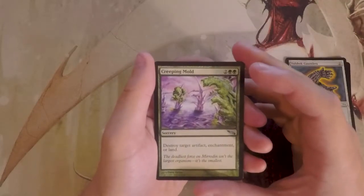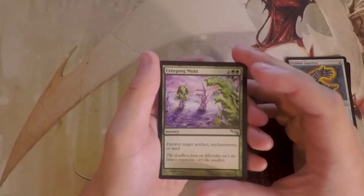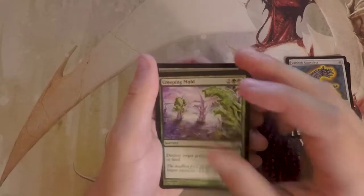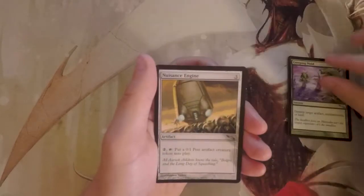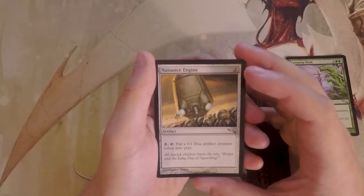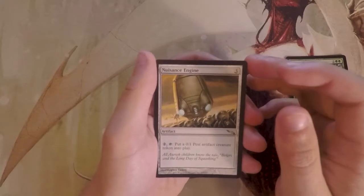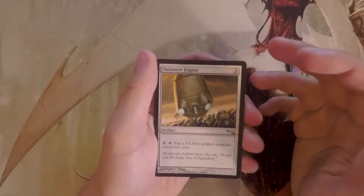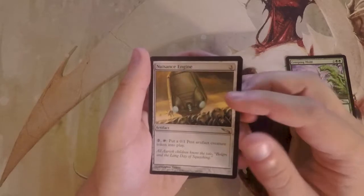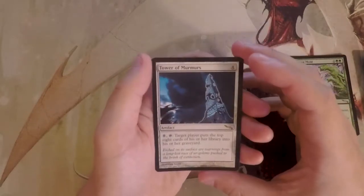Creeping Mold is a sorcery for two green and two colorless: destroy target artifact, enchantment, or land. This is basically removal in this set since artifacts are everywhere, so you'll always have a target. I actually really like this and think it beats what we have so far. Nuisance Engine is an artifact for three — pay two and tap it to put a 0/1 pest artifact creature token into play. It's hilarious but not very good; most of the time it'll just be a chump blocker.